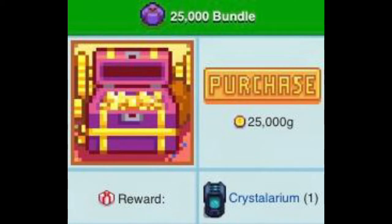The vault is super easy — you just need to rack up 42,500 gold. Among other rewards, you'll get a crystalarium and unlock the desert via the bus next to your house.